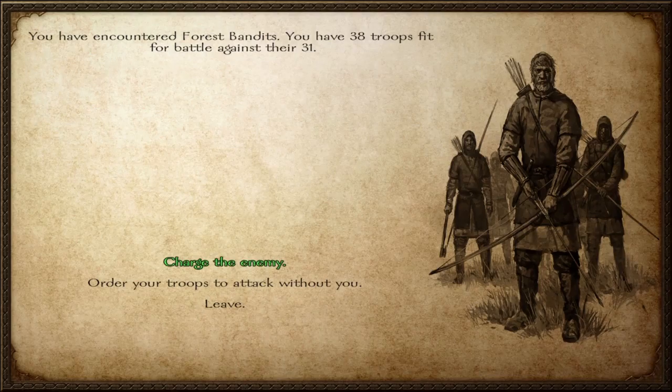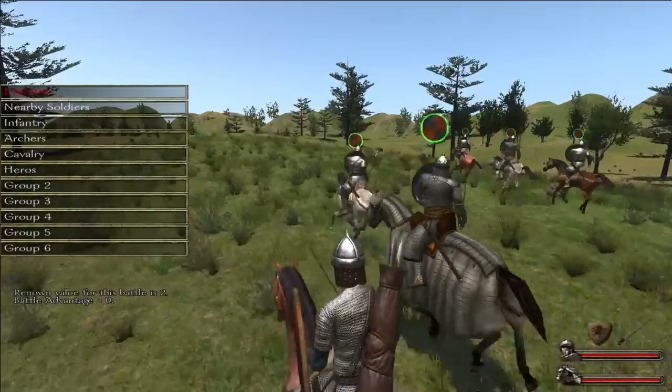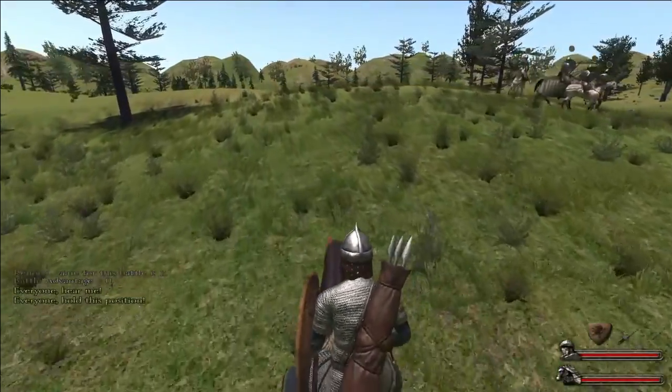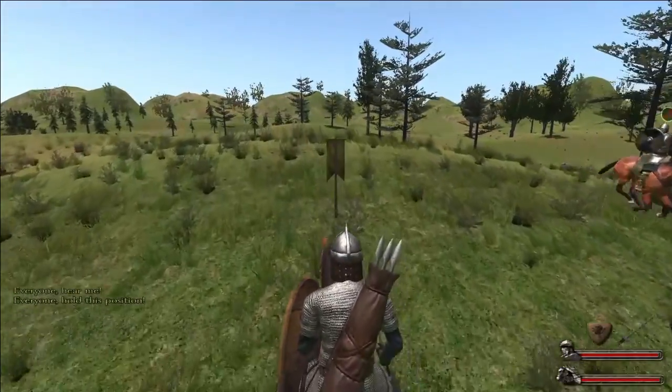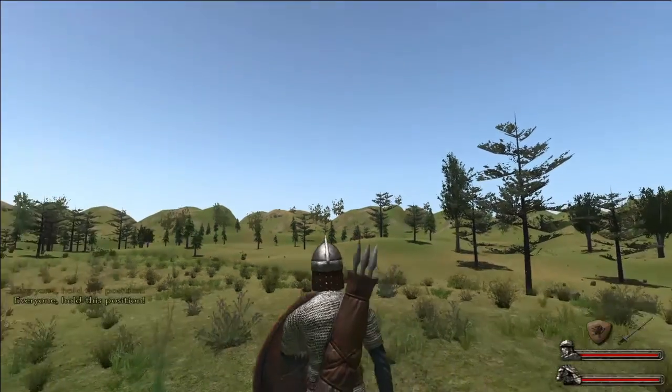The tactics I'm going to use here are basically the same as the ones I'd use against the Sea Raiders. We have our different groups of guys: cavalry, archers, and the heroes. I've no infantry in this, but sometimes I do and I just keep them back. Basically I use the menu system, the battle system, and I move everybody up forward.